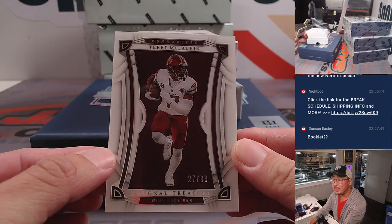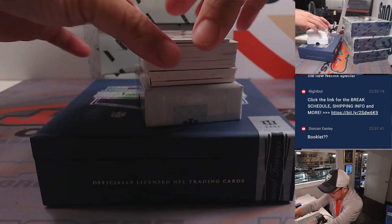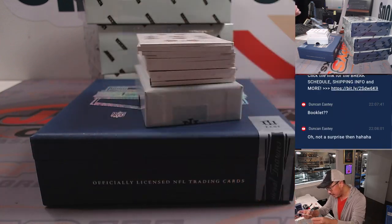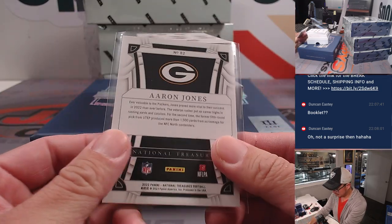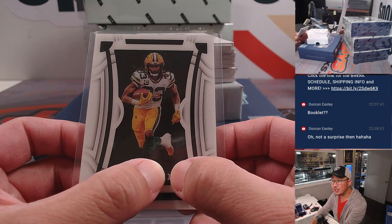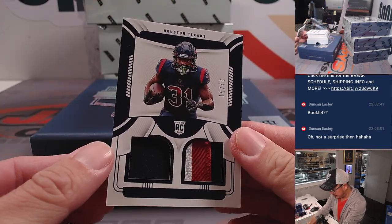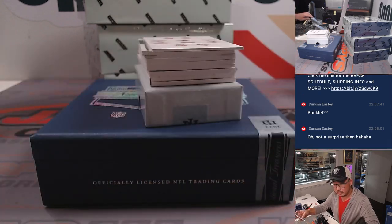We're going to start off with Terry McLaurin, 27 out of 99 — that's going to go to Kenneth and Washington. We've got 13 out of 15, Aaron Jones. Sort of a minimalist look on the front, which is kind of cool. Packers is a number block team, so Packers 3, that'll go to Kevin. Our first hit: 15 out of 49, that is Damian Pierce for the Texans — going to Steve Locke in Houston.